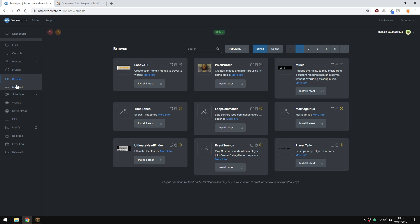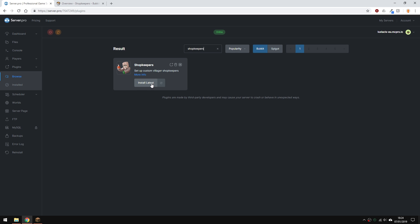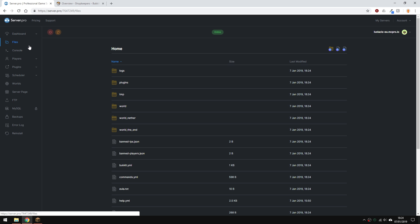To install the plugin, just head over to the plugin section and search for Shopkeepers. Make sure it's the right version and just hit the install button, then restart your server and you're ready to go. You can literally use this plugin without going into the config, but I'll quickly show you that now.